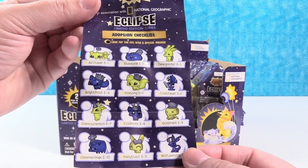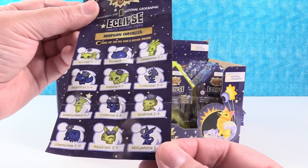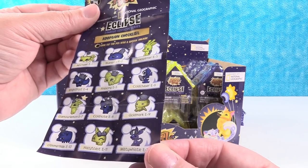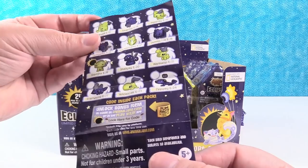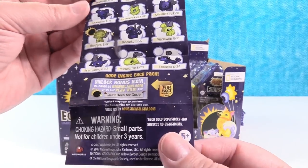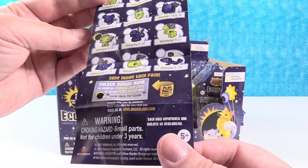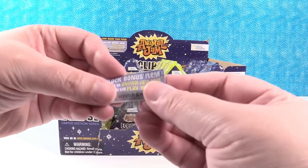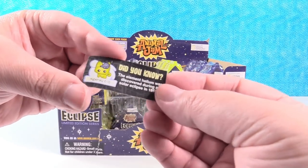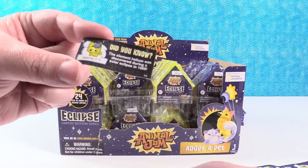Oh wow, they're all going to match the dens. Look for the pet with a special unlock — Sharp Jinx. So that's the checklist. You get a code that you can use in the game. And on the back it tells us who we have.